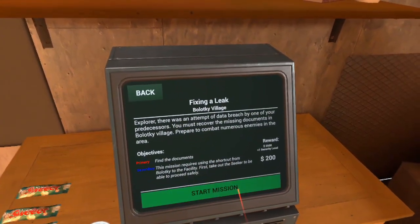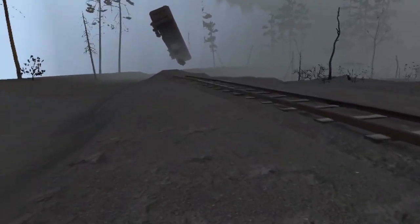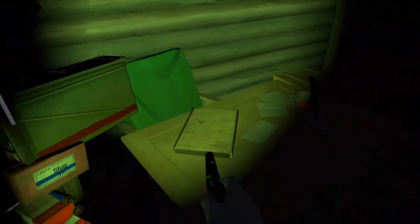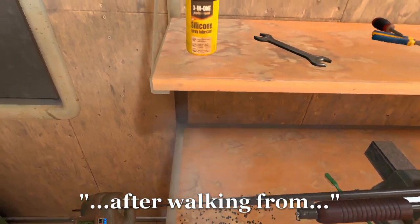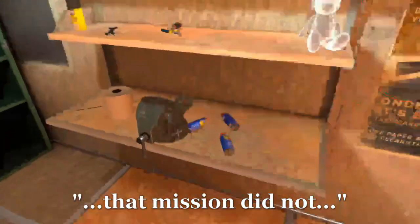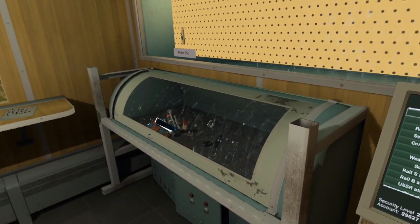The next mission was fixing a leak in Balotki Village, and thanks to my obviously superior techniques, it was pretty easy. I confirmed that the turret is in fact indestructible. Honestly, after walking from the base all the way to Pachorce Castle, that mission did not feel that hard. At the end of the mission I returned the secret documents and sold all my garbage — just the usual standard routine.